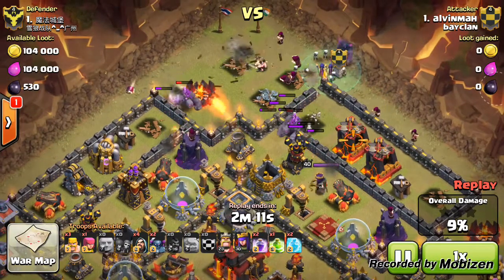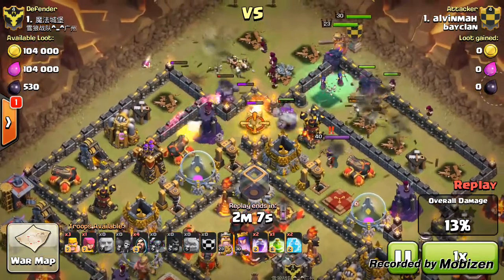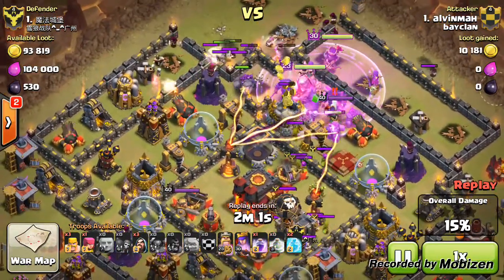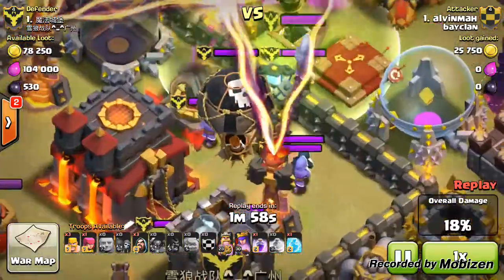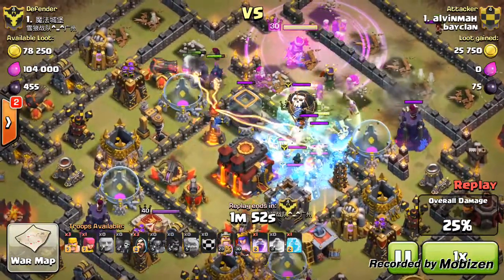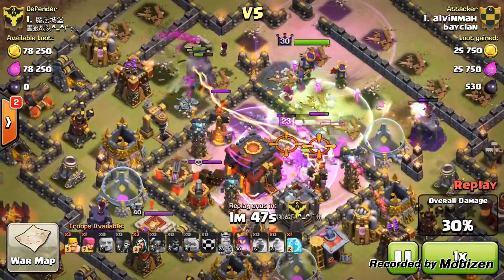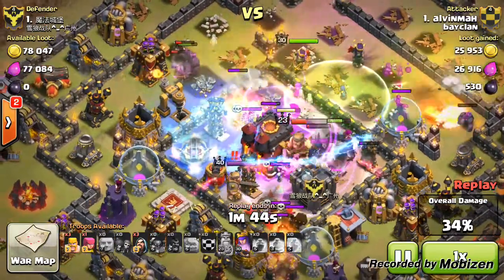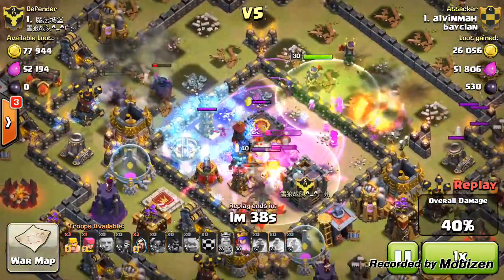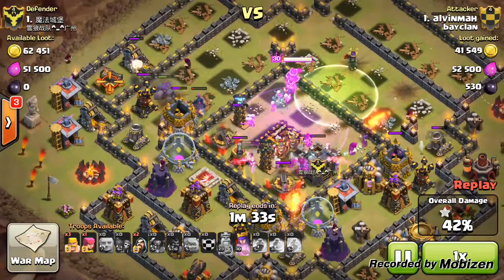The wall breakers break open one layer of the wall, then he puts down his clan castle witches, his pekkas, and his two heroes — level 23 barbarian king and level 30 queen. He places the jump spell and it's all chaos in the middle. In the enemy clan castle there are level 4 and 5 wizards, which can be really helpful for Alvin. It's really chaotic in the middle — troops are focused on one of his heroes. The queen is standing at the back, takes down the town hall — 42%, one star.